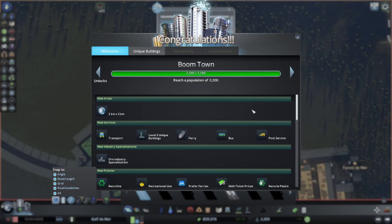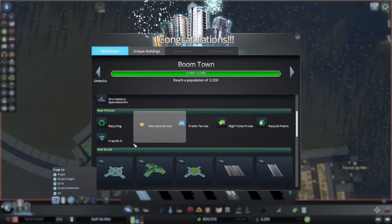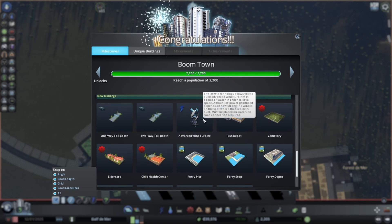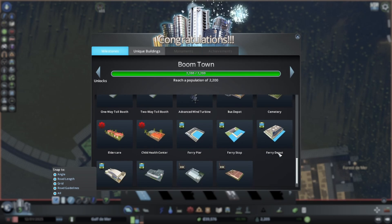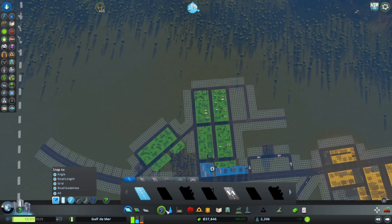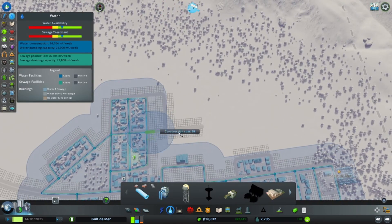We did it - we got Boomtown! Population of 2200! So we unlocked a new area, we unlocked transport - ferry, bus, post, or industry - new policies, lots of new roads, and a lot of new buildings. Finally the advanced wind turbine - I think that will be a good one. We can put a ferry in, lots of good stuff here. But seeing as residential is the main focus, I'm just going to worry about getting that set up for now.